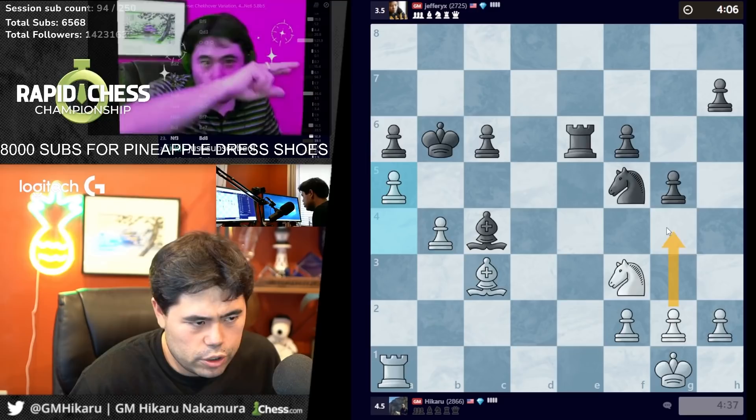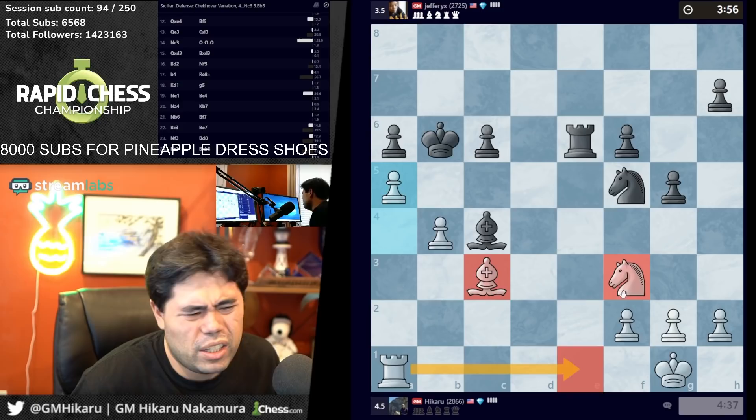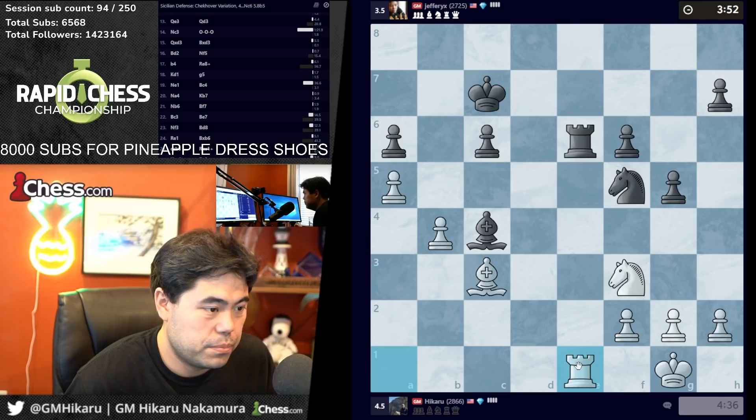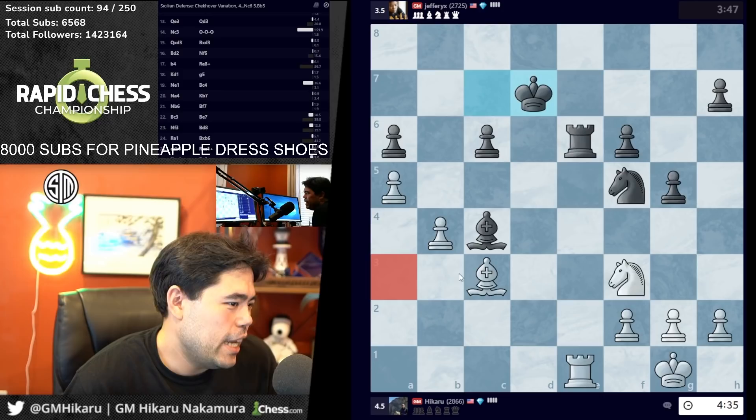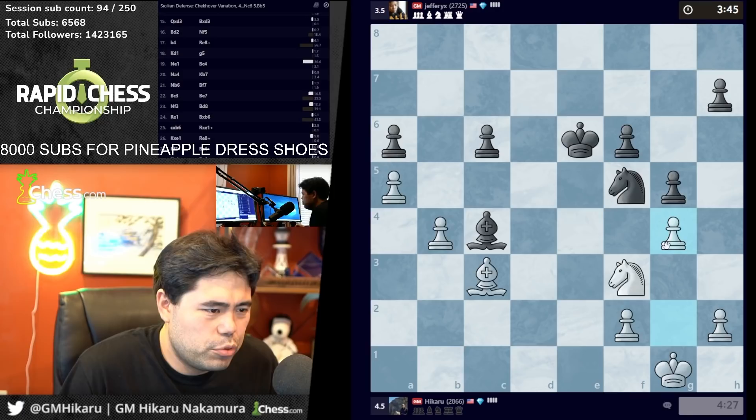I can also go a4, a5, rook a1 — I want to put the pawn on a5. I go a4 — yes, to take — and I go a5. I go here and then rook a1 — wait a second, I'm an idiot. He just moves the king. I miss king d7 — I'm just an actual idiot. I'm an American idiot! What a bad move. I put the pawn on a3 and go rook a1, I could actually play for the win. Now I just make... that's very poor. Let's go g4, just kill the game.